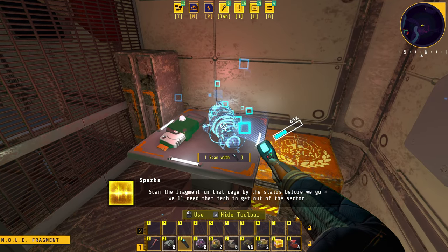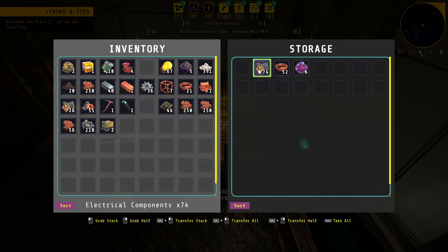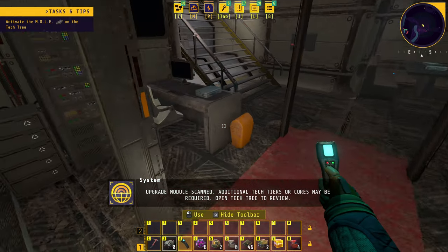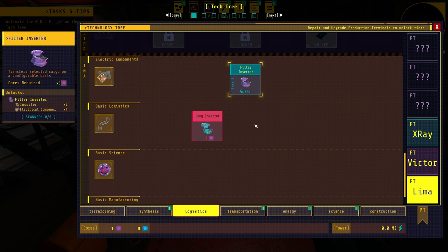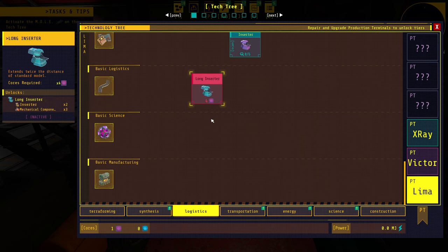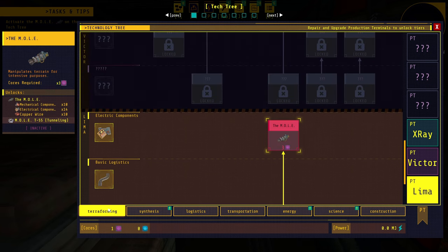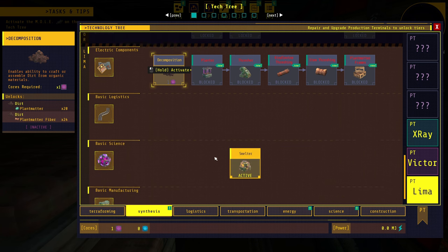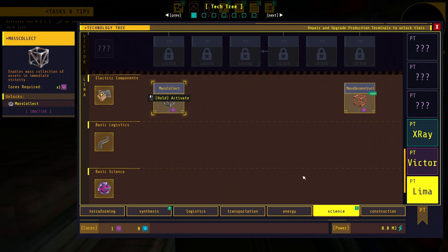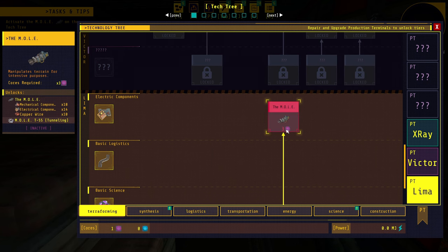The NPC says to scan the fragment in the cage by the stairs before leaving — we'll need that tech to get out of the sector. We scan the upgrade module. In the tech tree: long inserters, filter inserters — we need to find six filter inserter fragments to scan and unlock that recipe. We also need Sector Victor to unlock another section, but we have long inserters now. Heading back out — wait, I totally forgot about all the tabs in the tech tree!